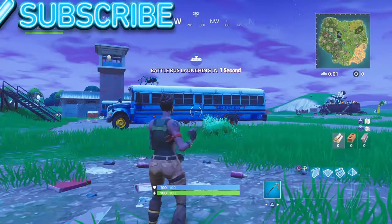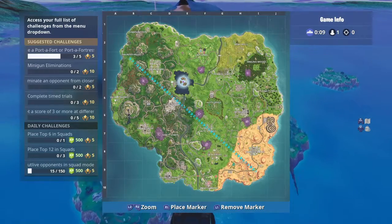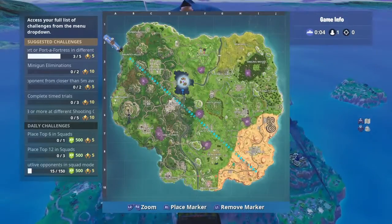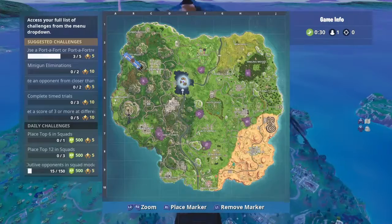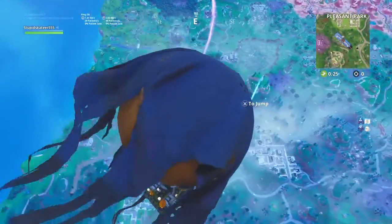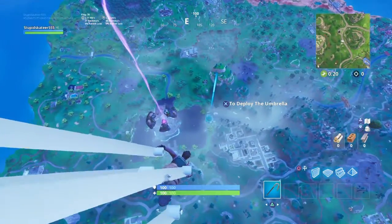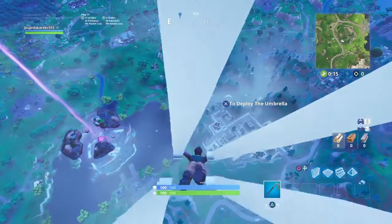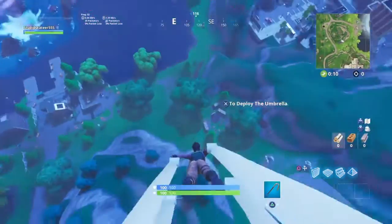Alright guys, I'm gonna show you how to get underneath the map. First, go to the street right here — exactly right here. You can only do this in a Playground match — not solo, not squad, not duo, not 50/50, nothing. Only in Playground.